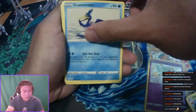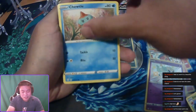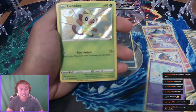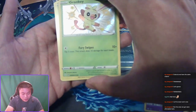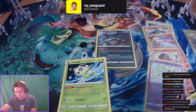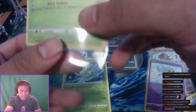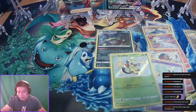Rotom, Cramorant, Team Yell Towel, Morpeko, Chudo, Eevee, Horsea, Cacnea — oh! Grookey, another baby shiny! It's the fourth one — fourth baby shiny in this box. And a non-holo Celebi — I would take it though. NY Vanguard, thank you for the follow, appreciate it man! We got four baby shinies out of this box.